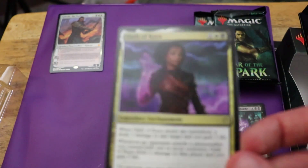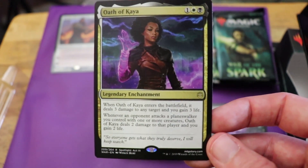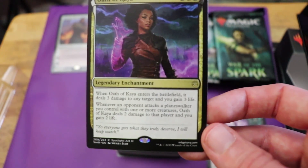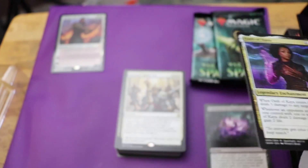Then we've got Oath of Kaya — Kaya is joining the Gatewatch. One black, one white, one colorless. When it enters the battlefield, it deals three damage to any target and you gain three life. Whenever an opponent attacks a Planeswalker you control with one or more creatures, this Oath deals two damage to that player and you gain two life. Not too bad.